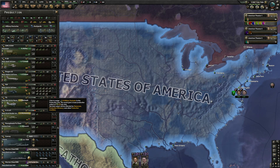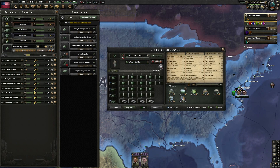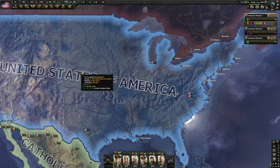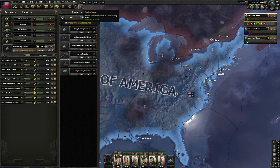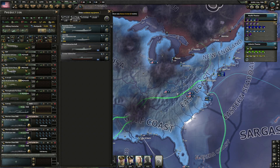How many tanks do we have? We've got a little bit, so let's start working on that. We don't have the people, we don't have the experience — that's okay. We need 7-7-14 submarines.